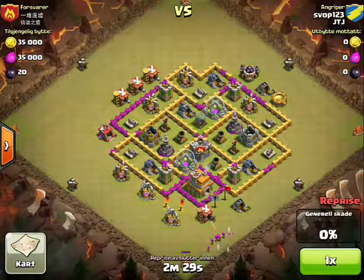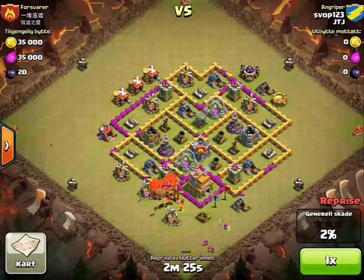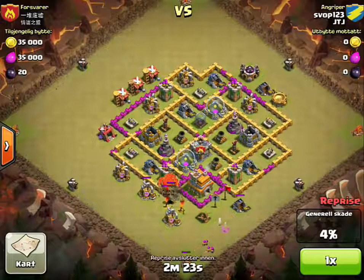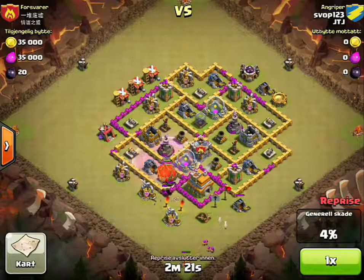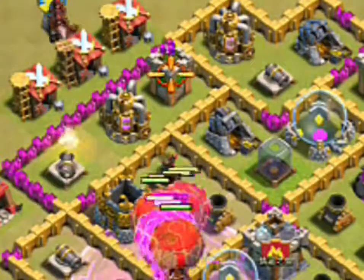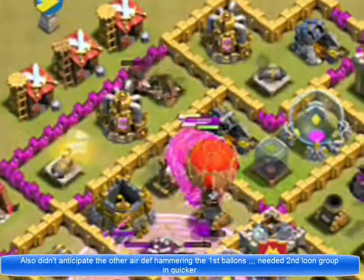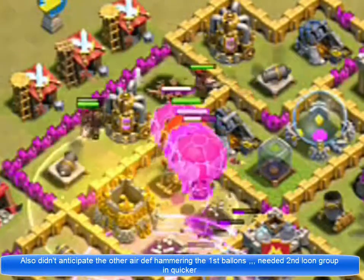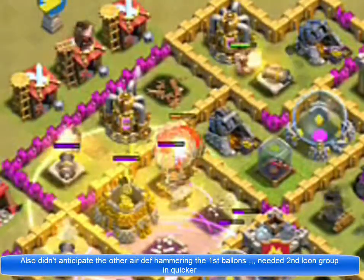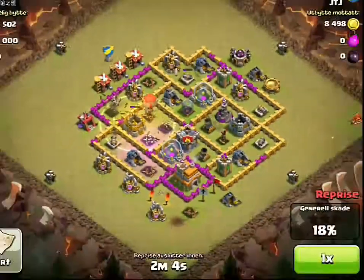Now we're going to the main attack, and this is where it gets interesting. The Tesla Towers are not what I'm calling the interesting part — they handle that and move on, now on the right path we were predicting. We rage them in, but watch the Hogs as they come up. Issue number one: they go in where we wanted, sitting on the corner where we wanted them, but then they split and actually go to the two cannons instead of coming to the air defense to help the balloons. Why did that happen? Let's take a look.